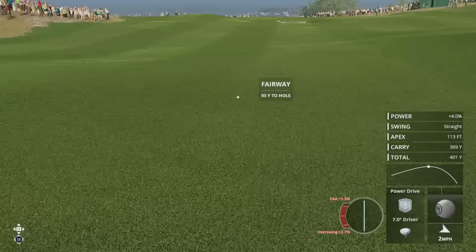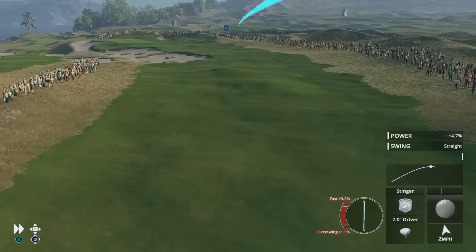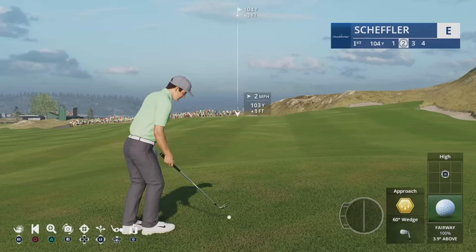Next up we have the stinger. This is a low powerful shot that keeps the ball under the wind and generates a lot of roll. It's the ideal shot for playing on links courses where you will gain a lot of roll on the firm fairways.